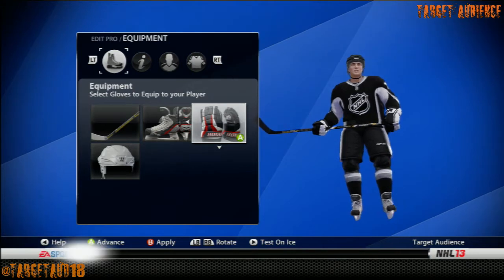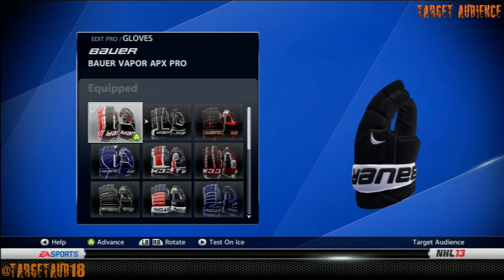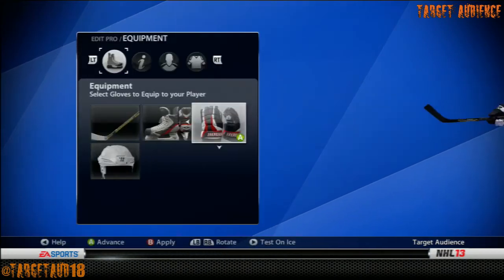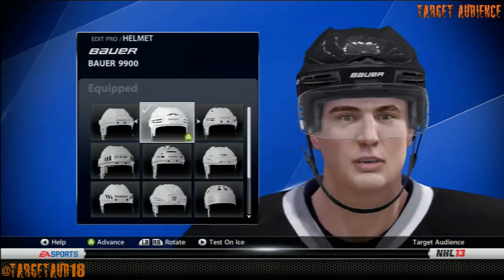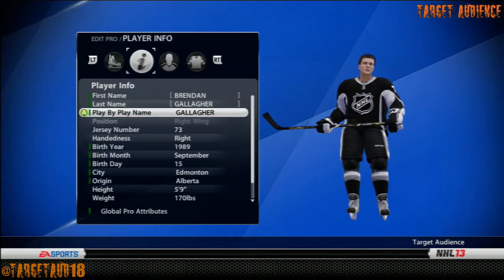If it's a hitting build I'll go 13s, but for the most part just 11s. Gloves: Bauer Vapor APX Pros. Helmet: the Bauer 9900. Let's go on to the information. Brendan Gallagher, number 73, 5'9", 170 pounds.